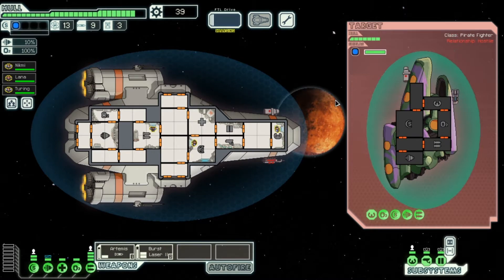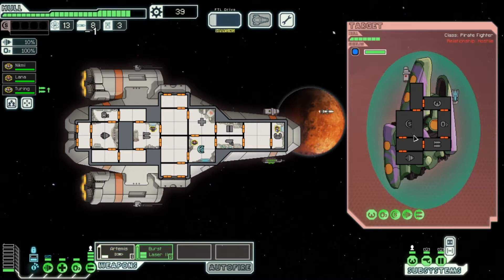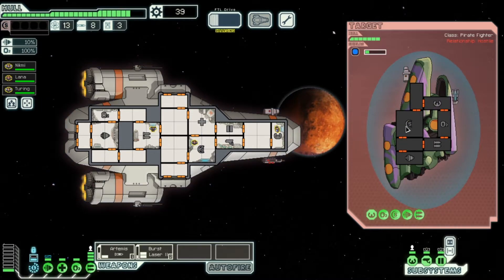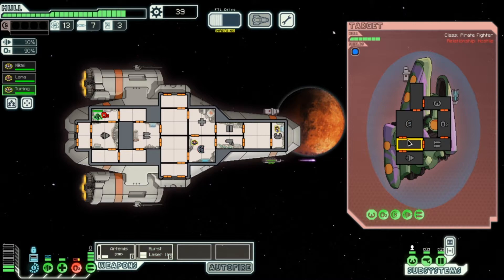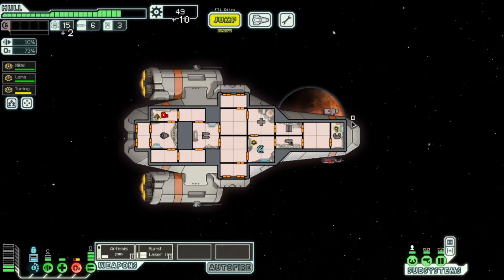This looks a lot better — oh no, ouch! Their shield is down but I've got to take someone over there to fix the oxygen or we'll suffocate. Taking them out. We just need to fix our stuff — two tents. Let's chuck two people over here to fix this.